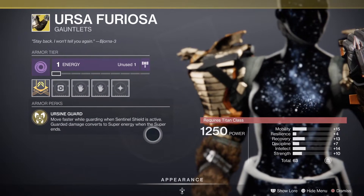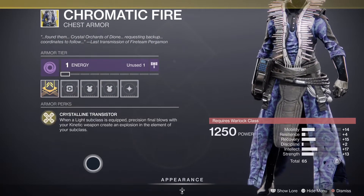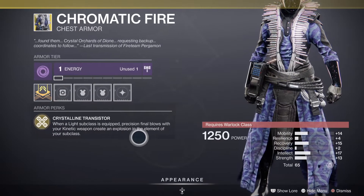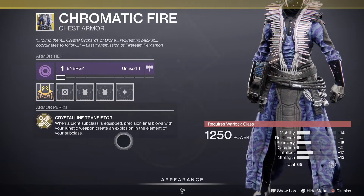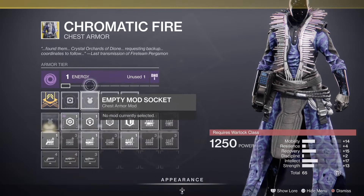For Warlocks, we have the Chrome — Chromatic Fire. When the Light subclass is equipped, precision final blows with your kinetic weapon create an explosion in the element of your super's subclass.